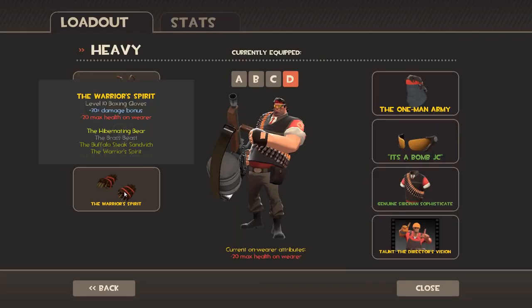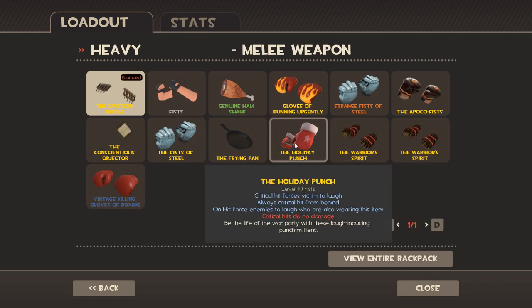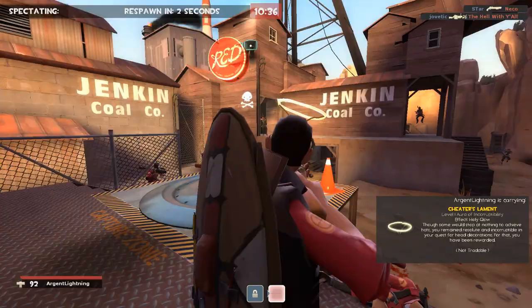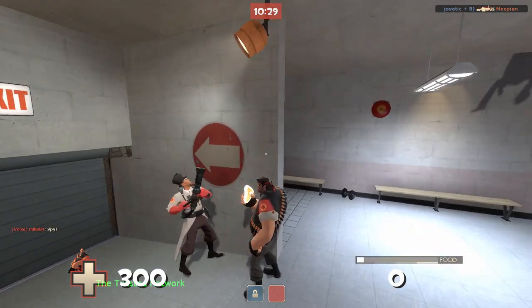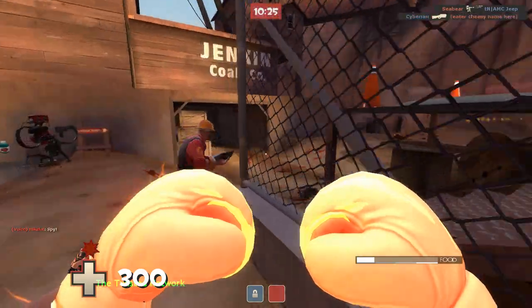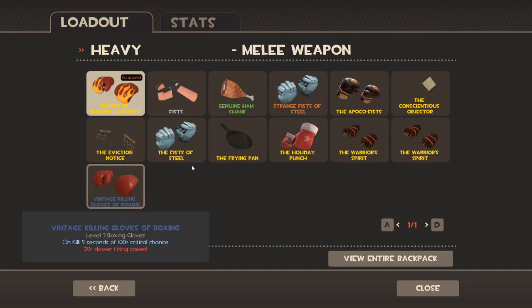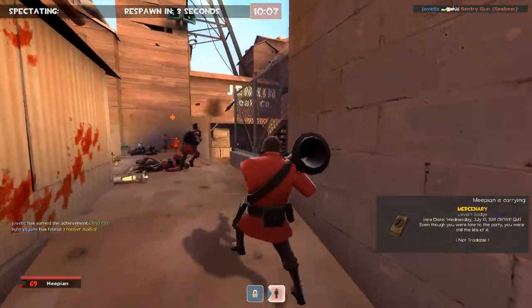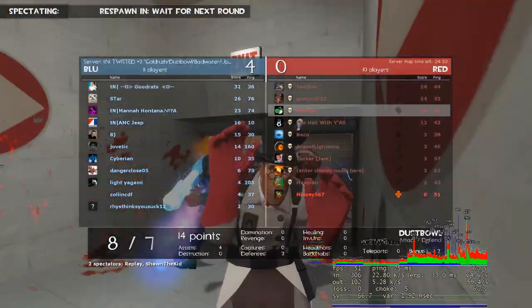We'll do one more with the Eviction Notice. Mini-crits with the Holiday Punch don't do anything, or else I'd roll that all the time. The gotta-go-fast punching Heavy — if my math is correct, I should be going as fast as a Scout. It doesn't feel like it though. I guess the last one is the Eviction Notice, and then I'm done being useless — I'll go back to minigun Heavy and talk about some other stuff.